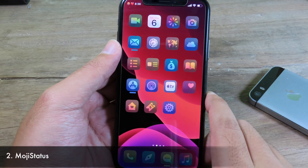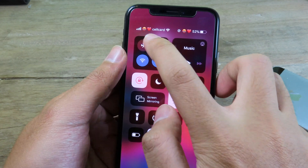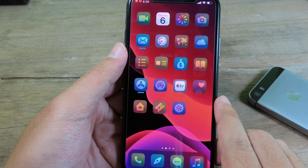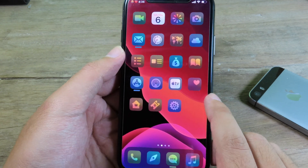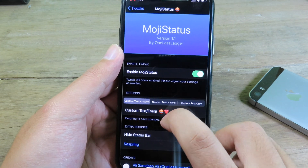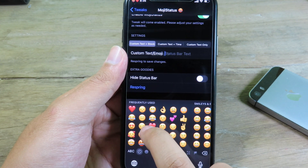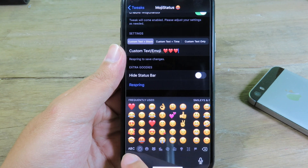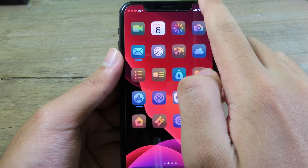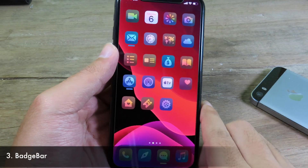Moving on to the next one — if you take a closer look at my status bar, you can see emojis on the left side and on the right side as well. This is the tweak that allows you to place emojis in your status bar. Go to Settings and then go to Emoji Status, where you can insert an emoji at the bottom. I'll insert a new emoji, click the return key, and respring. Now on the status bar you can find the new emojis.